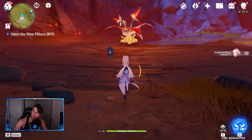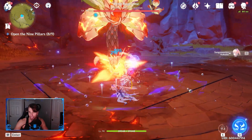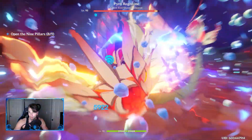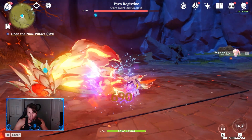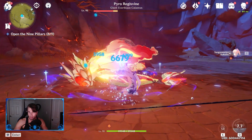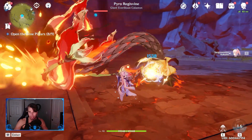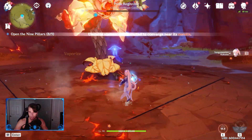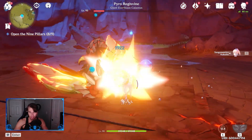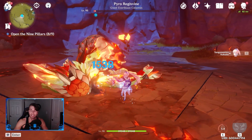All right, we're going to test solo Kokomi with the Maiden's and Hydro of the Depths artifact set to see how she performs at talent nine with my burst. We're seeing 9k — not bad, I'll take it. Then when we run the Ocean-Hued Clam set — I love that set, it's so convenient — you go from 2.6k to 9k on Kokomi's damage. That's a significant jump.